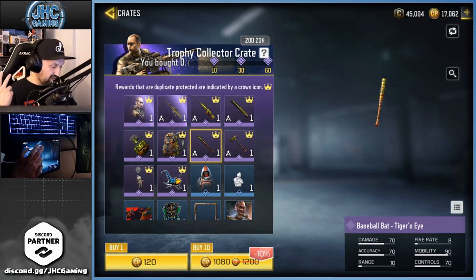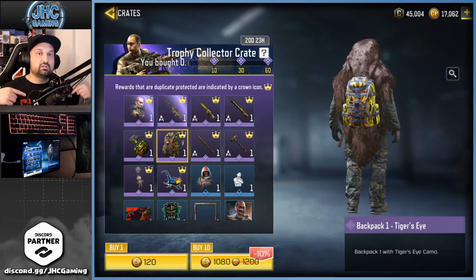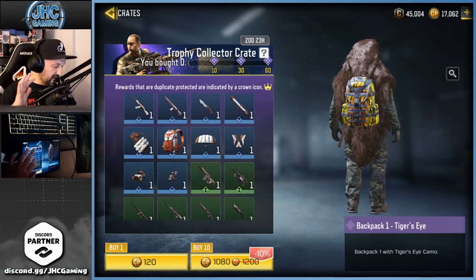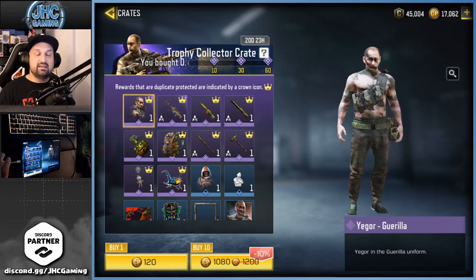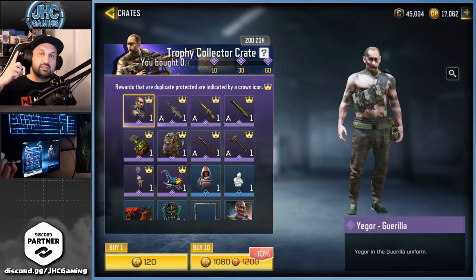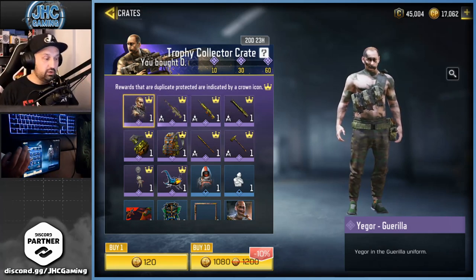We also got another baseball bat that's animated, another axe, and there aren't that many of those. The skin's not bad, the backpack's not bad. At least this crate has more items I'd be happy with compared to last crate. If you scroll down there's the bug spray skin, white and orange - I'm a fan. I'd be happy with the antelope, I'd be happy with the helicopter. There's one guaranteed epic at 10, 30, and 60, but I don't know what happens after 60.